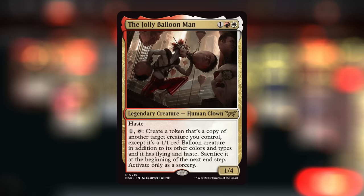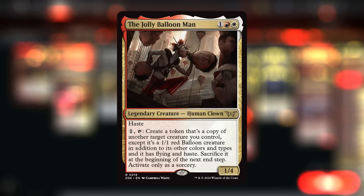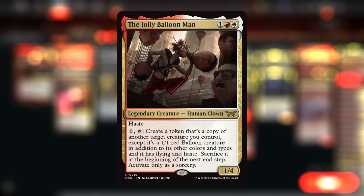Our deck is filled with creatures that have powerful ETB effects or effects when the creature attacks. We often want to wait to play the Balloon Man until we have some of those creatures on the battlefield, so we can immediately activate it and get value even if the opponent has a removal spell for our commander ready.